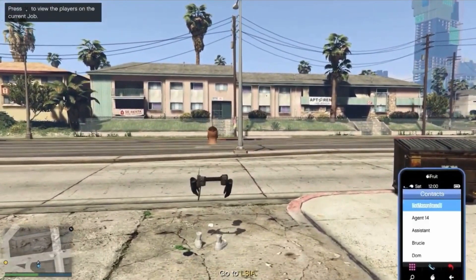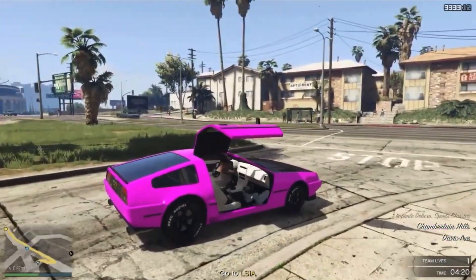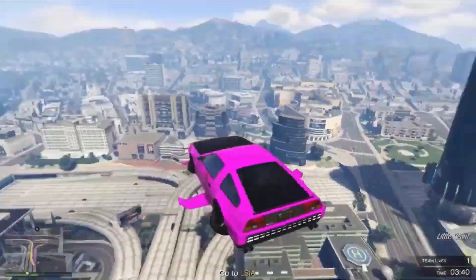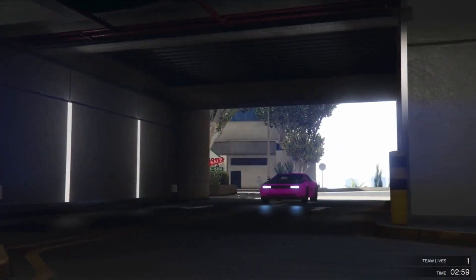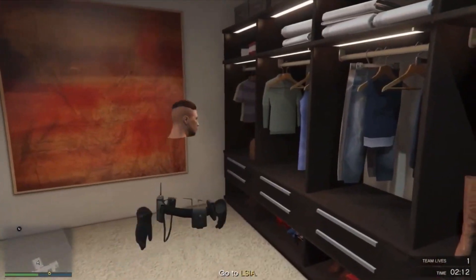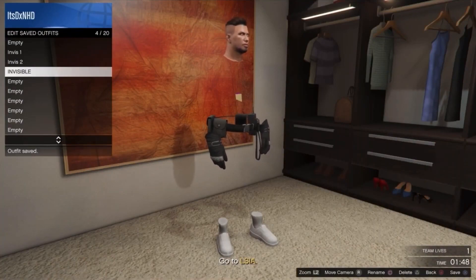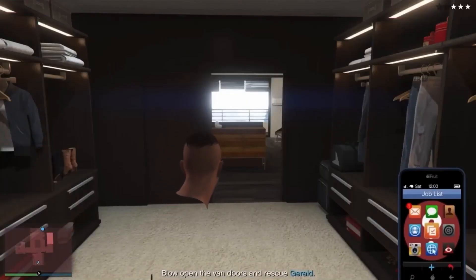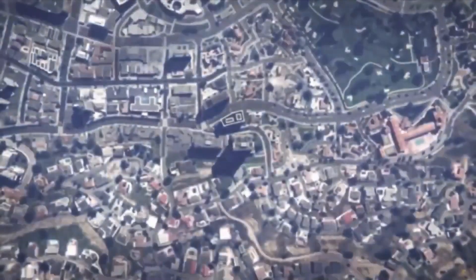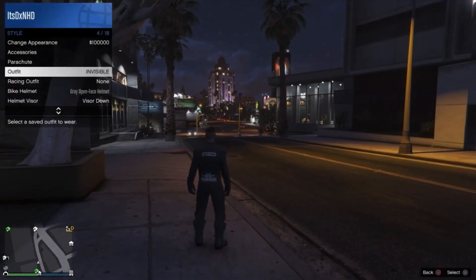Then you want to simply head over to your apartment. As you can see I'm now calling in my Deluxo — you also want to make sure that your friend doesn't get the police or anything. But yeah, you just want to simply head over to your apartment. Once you're in, surprise surprise, you just want to go ahead and head over to your wardrobe. You then want to go ahead and save this outfit as 'invisible'. Then you can simply go ahead and exit out of the job through your phone, and you will then load into an online session. You then want to go into the interaction menu and select the invisible outfit.